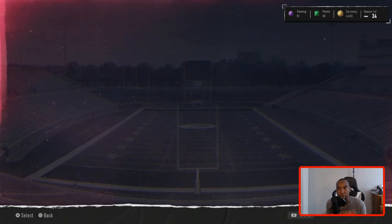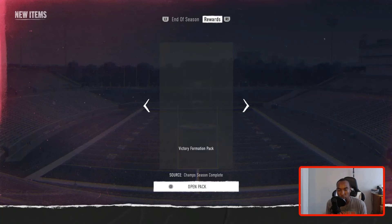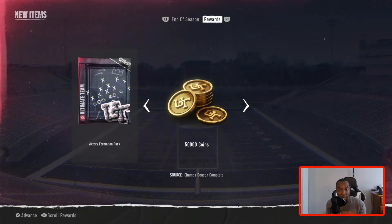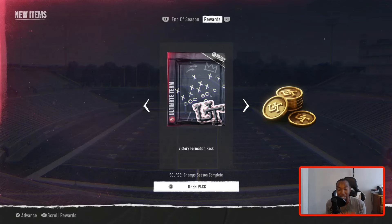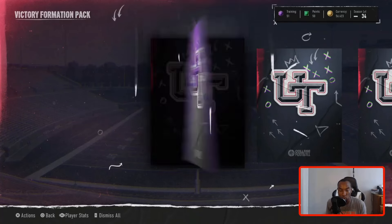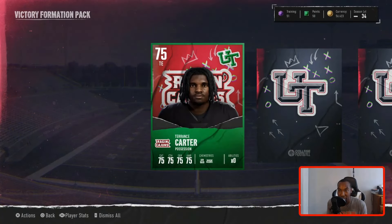Let's go ahead and claim it, and then I want to take a look at the team because with these rewards I want to make another upgrade to the squad. We're currently sitting at an 82 overall. If you guys get 10 wins, you are granted a victory formation pack as well as 50,000 coins. I'll take it — I've been needing some coins. I recently upgraded the squad and that bled my coins dry. So now we're up to 56K, which should be enough to add one player to the team.